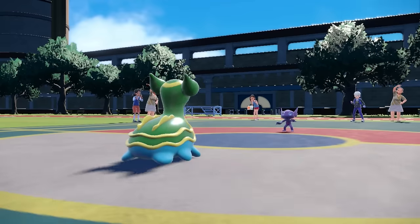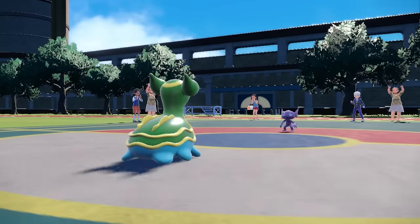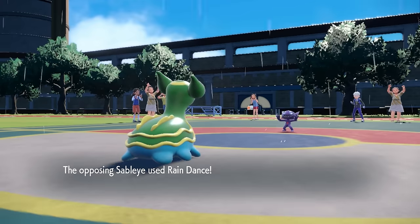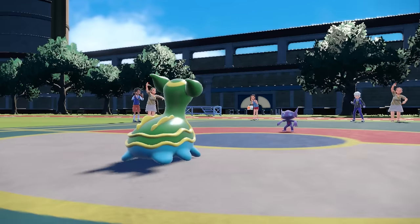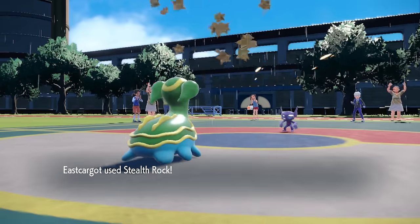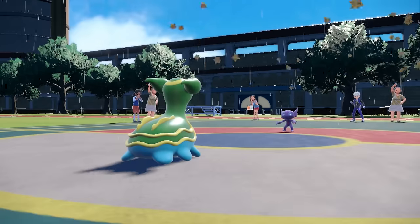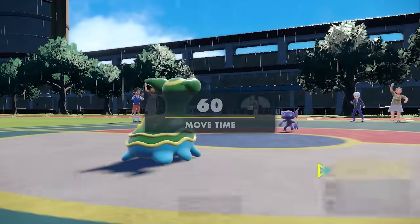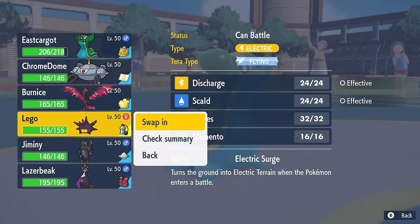So it turns out they actually go for the Fake Out, which ends up working out because it doesn't do much to me, and then they take Rocky Helmet damage. Now they're going to go ahead and use Prankster Rain Dance. That leads me to believe there's something like a Quaquaval in the back, potentially Hurricanes incoming, and I just lay down my Stealth Rock to play it nice and safe.